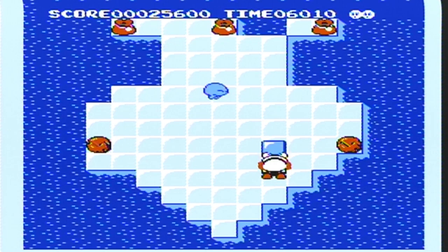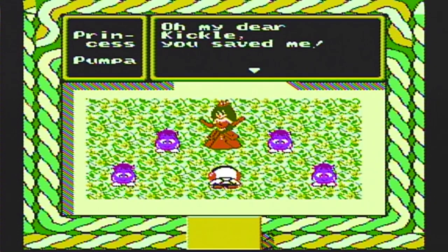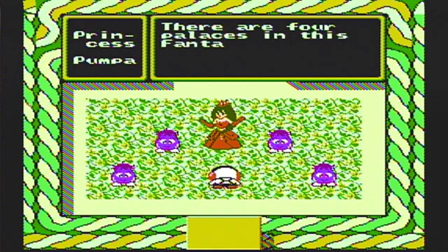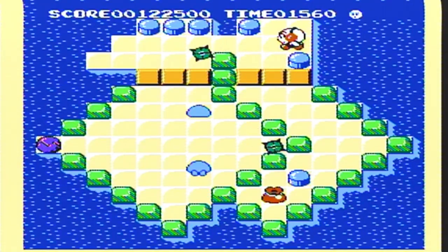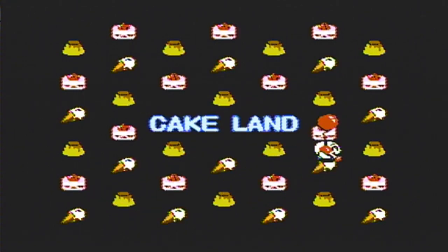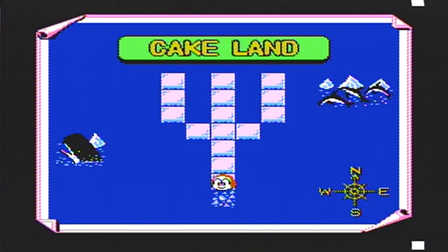Kickle Cubicle is a puzzle game ported from an arcade. The story goes: Kickle was sleeping and awoke when he heard cries for help. When Kickle looked out his window, the entire fantasy kingdom had been turned into ice. Kickle is the only one who can save the day. There are four kingdoms — Garden Land, Fruit Land, Cake Land, and Toy Land — with multiple levels in each.